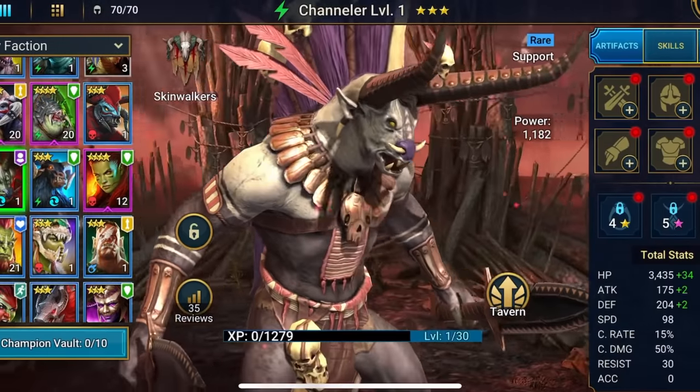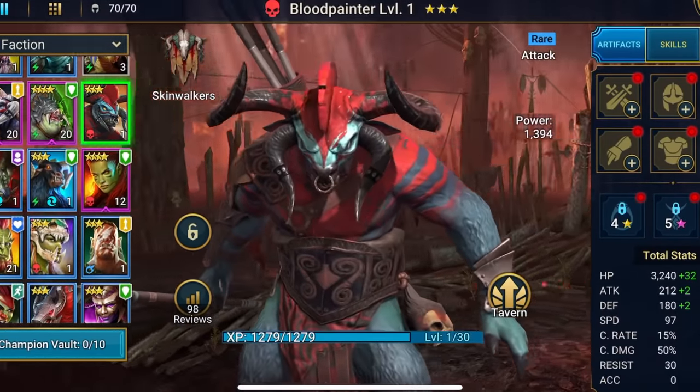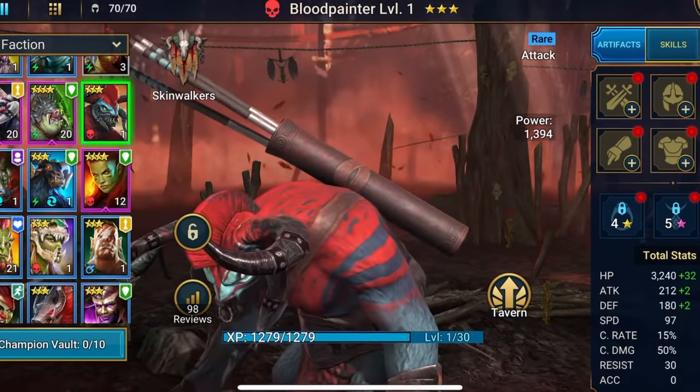My favorite part about RAID is the characters and the graphics. There's over 500 champions. My favorite champions are the skinwalkers — they look like minotaurs on steroids. They've got giant horns, they're all beefed up, and their attacks are pretty stout. I mean, look at this dude — he looks awesome.